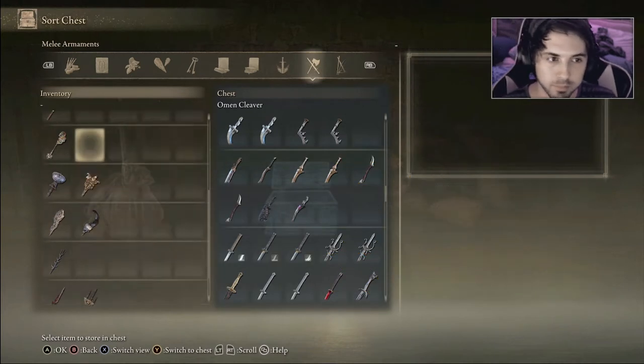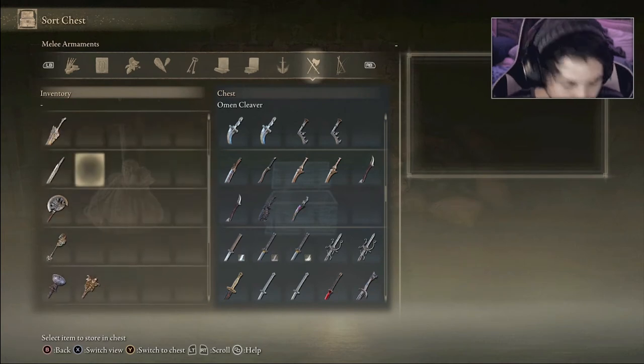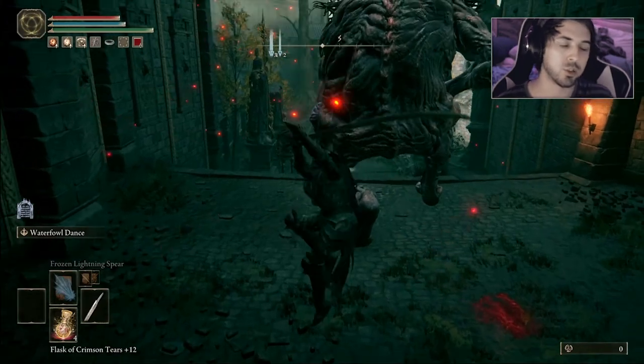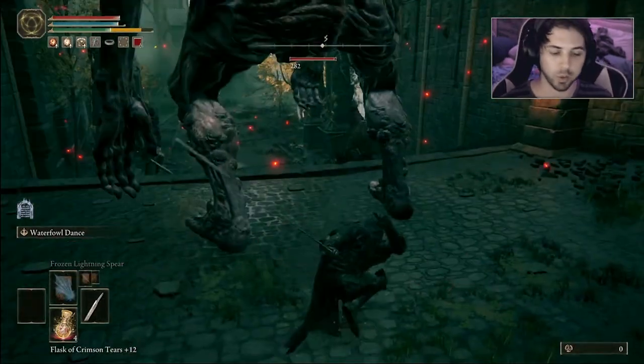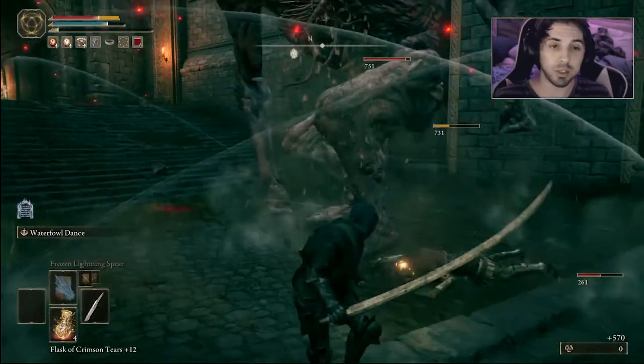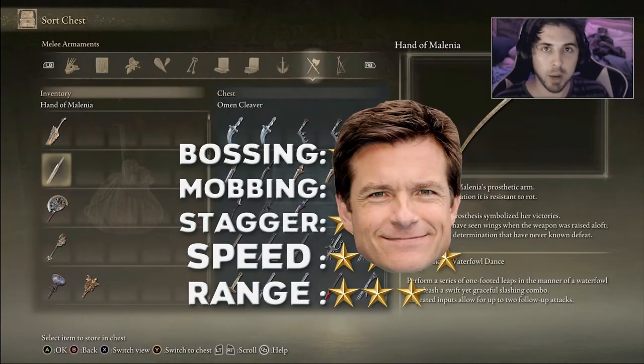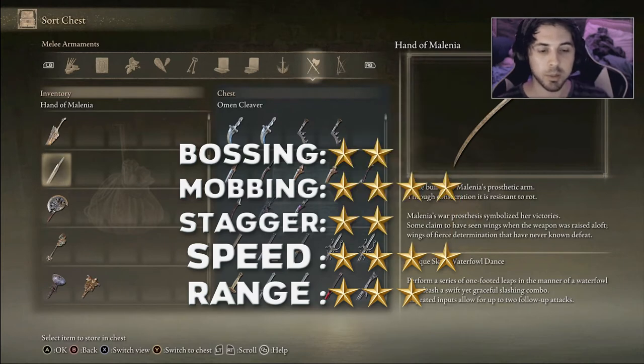From here we're moving on to honorable mentions. First is the Hand of Millennia — this is a super good weapon that can be used for a lot of different things. You can literally jump across gaps using its ability. It's a very popular weapon for PvP and is pretty good for mobbing. It has decent speed, decent range, and decent mobbing capabilities.